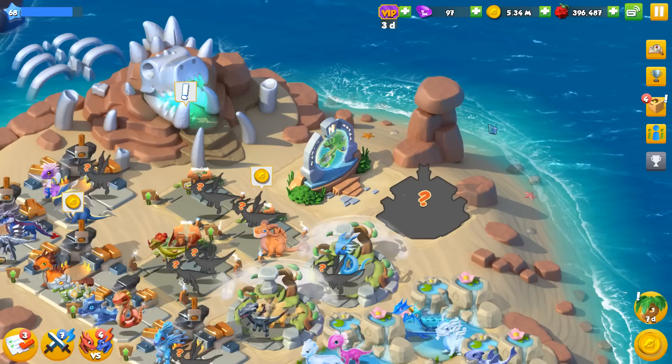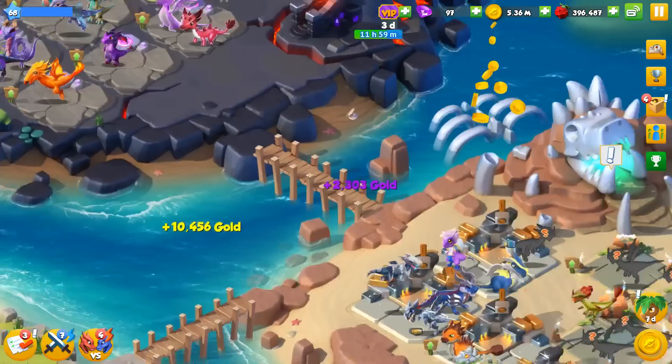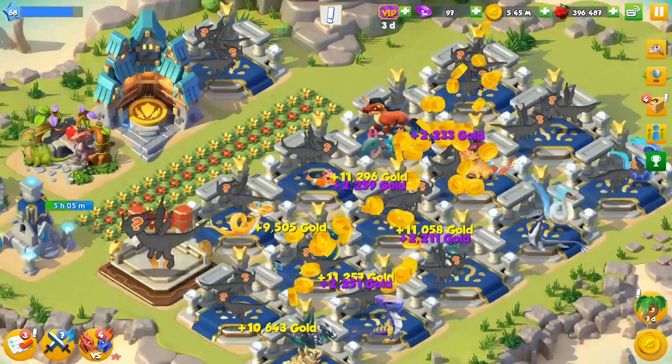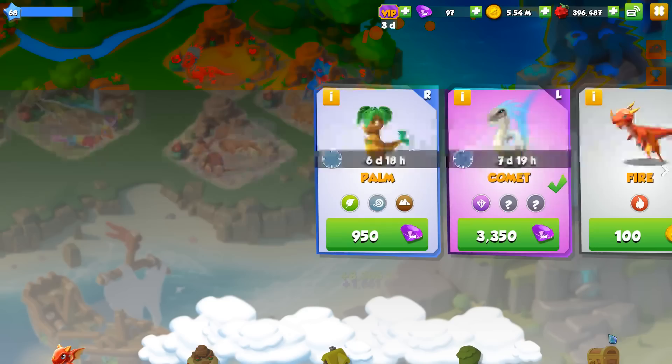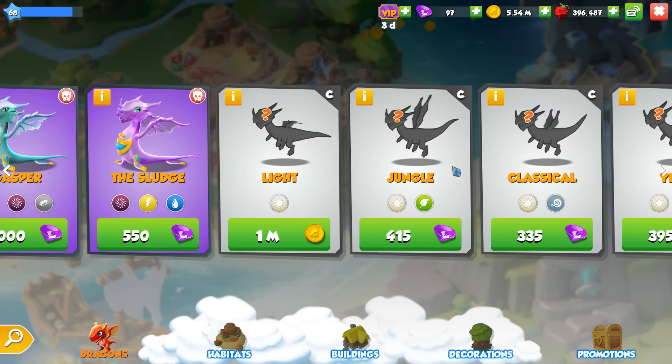It is struggling to zoom out and also to see a lot of our dragons. That's okay — it just came out so obviously it's going to be a little bit broken at first. But I think if we go into the store it should fix itself. Hopefully — ah, here we go, this is the light dragon right here.